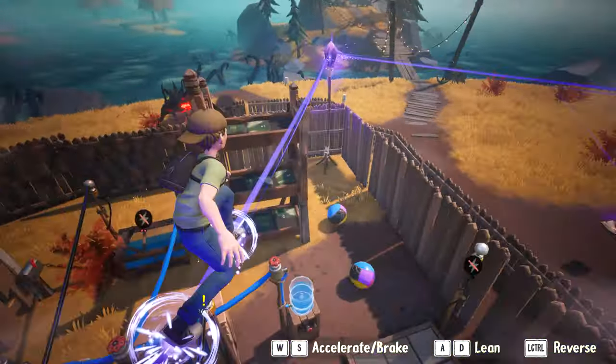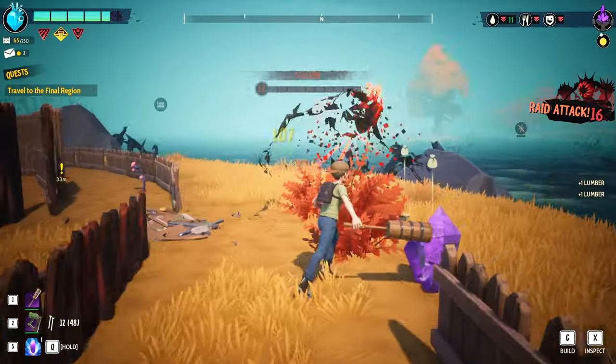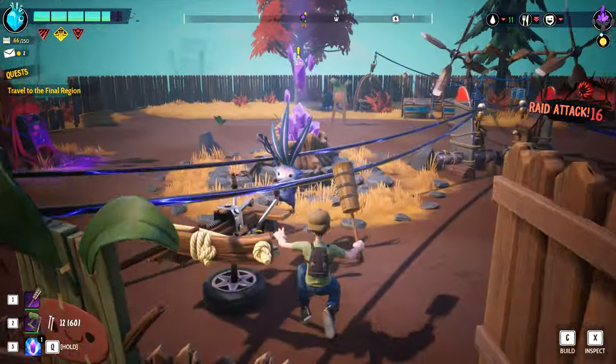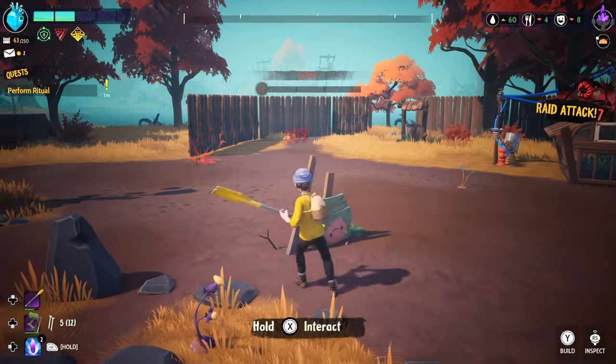Raids are swarms of enemies that will periodically attack your base, trying to destroy whatever they can, but you will have numerous ways to prepare a solid defense. There are placeable traps, turrets your drakes can operate, and different tiered walls and gates, but early on, one of the most important things you can have spread out around your base are decoys.